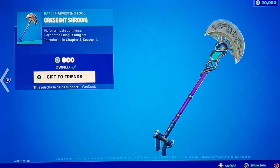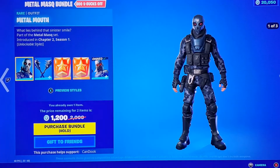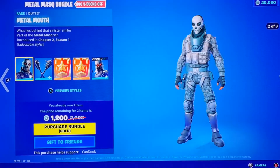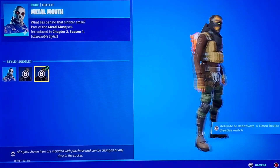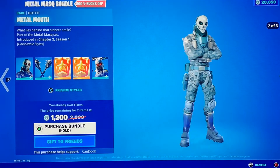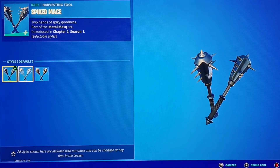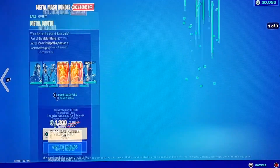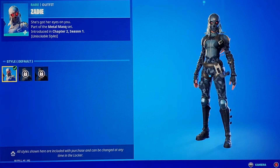We got the Crescent Shroom — you could get this for free back in Chapter 3 Season 1 from doing some challenges, and I actually did get that for free. We got the Metal Mouth skin — comes with the Arctic style and the Jungle style, honestly a pretty average skin. Then we got the Spiked Mace which also comes with the Arctic and Jungle styles, and we have Zady with those same styles.